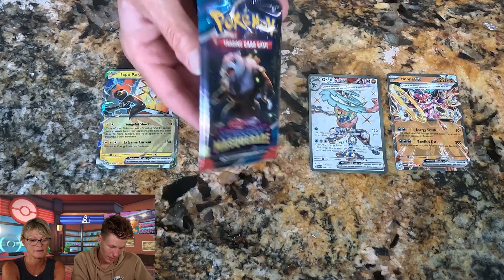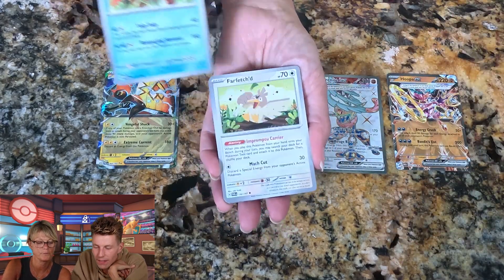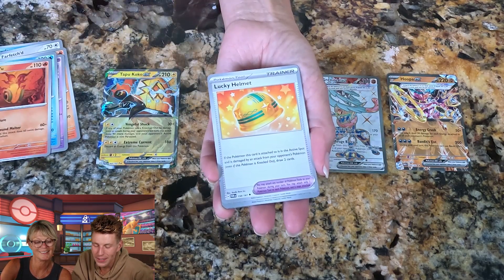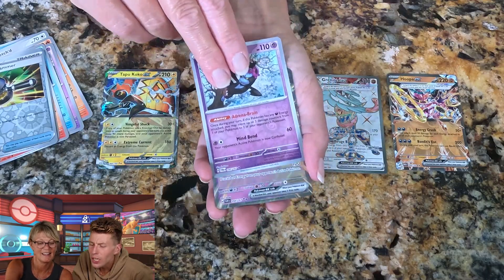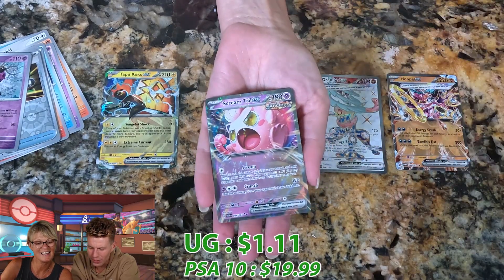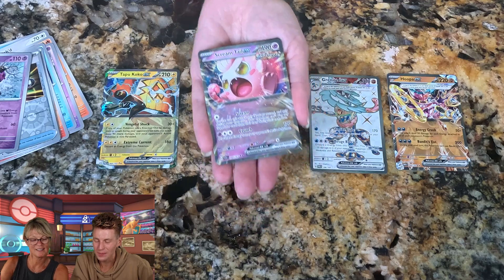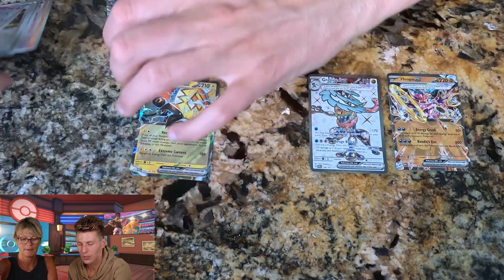Another Twilight Masquerade for Mom. She got: Crawdaunt, Farfetch'd, Torkoal, Kadabra, Palafin, Chi-Yu, Lucky Helmet, Enhanced Hammer, Murkrow, and a Screamtail EX — another good hit! You can see these little star-like graphics in the holo, almost like confetti — not just regular holo. So we're two for two on EX hits for Mom.